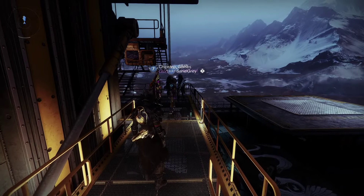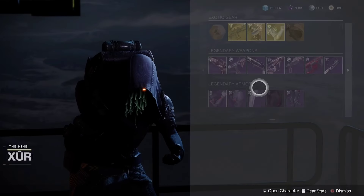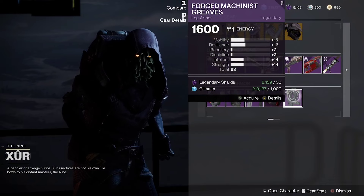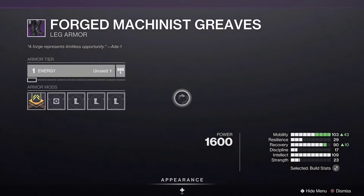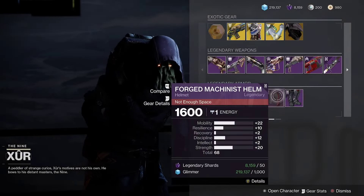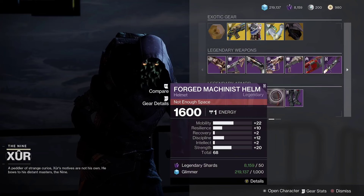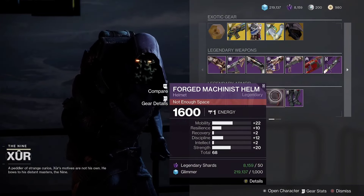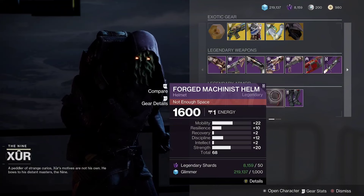Now we're on the Titan — let's take a look at the armor. We got the boots, 60 overall stat roll — not the greatest, definitely pass on those, but pick them up if you didn't have the skin for it. I highly encourage you to pick that up. 68 stat roll on the helmet — that's not a bad roll.